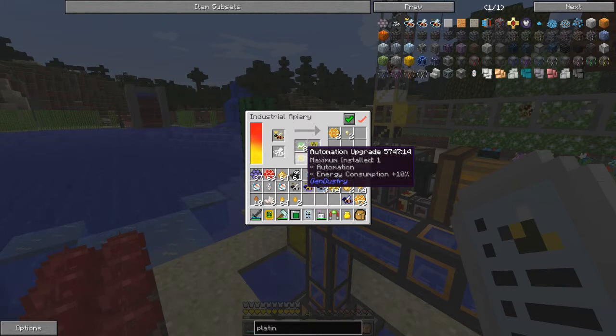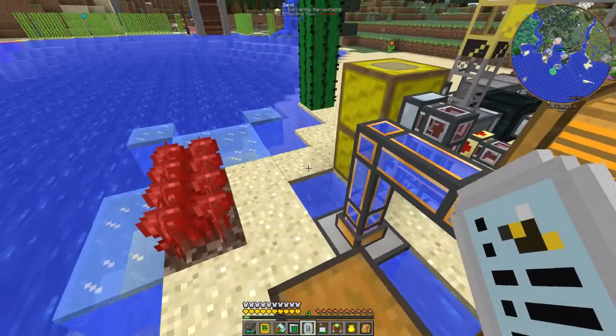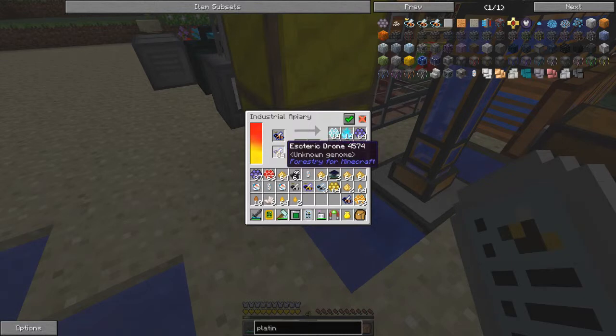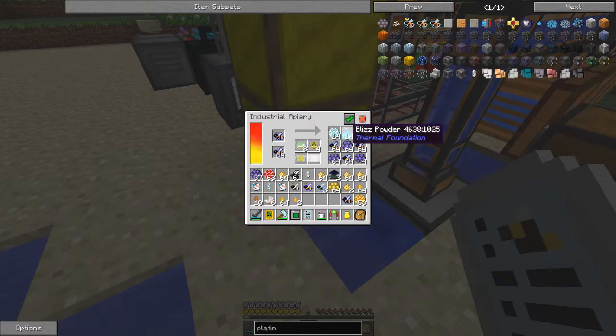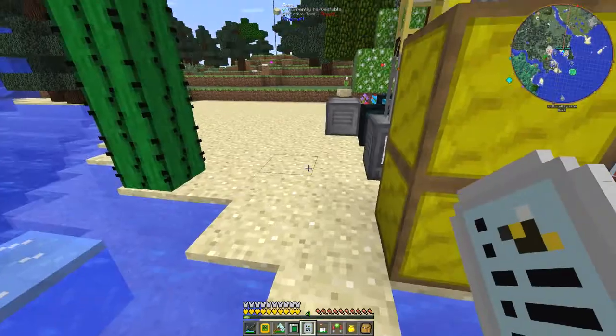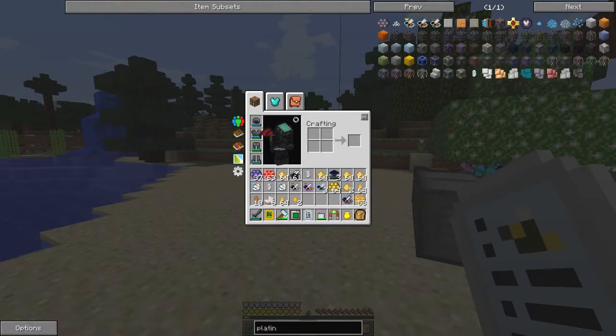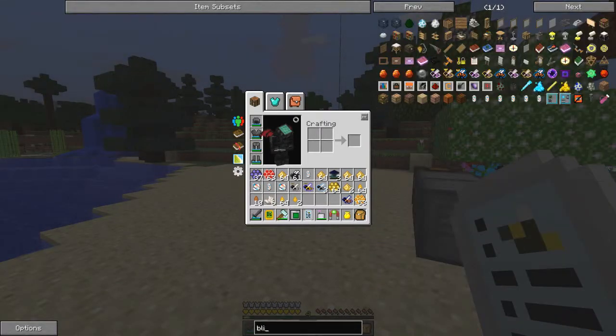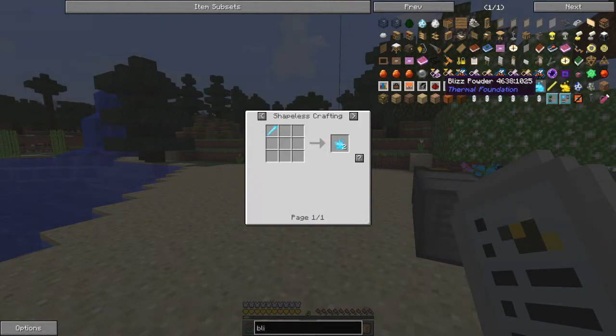The power consumption from these upgrades goes up by about five percent per upgrade. This little bit of energy consumption with no pipes is quite good - makes life a lot easier. Over here I've got ice, which I think was caused by - oh this one's full - I had blitz powder and frozen comb in here. I've forgotten which bee produces it - I don't think it's the esoteric bee. Let's go to NEI and find out.